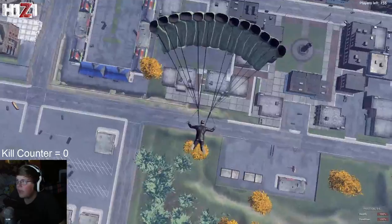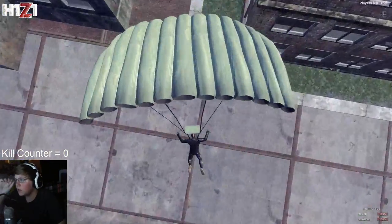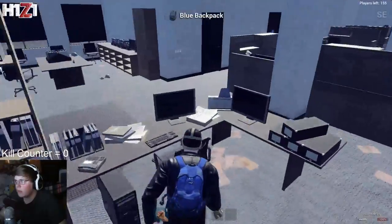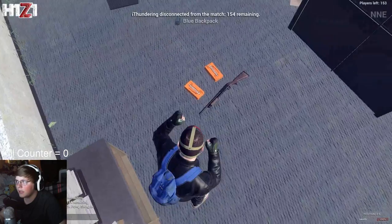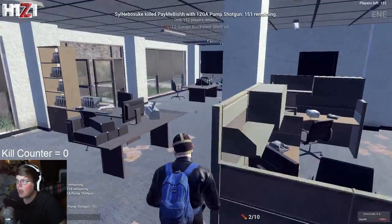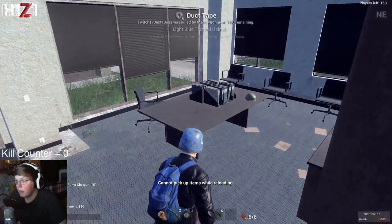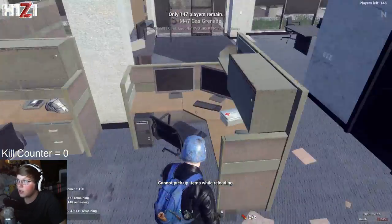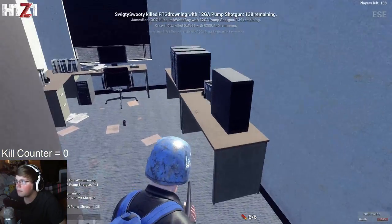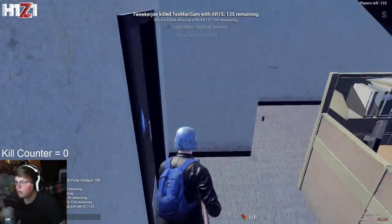Alright guys, we are landing in Pleasant Valley. This is a very good spawn for me because this is one of my favorite positions to actually play. If you guys see these two buildings — one is kind of like a typical office building and the one next to it is a police building. I have a lot of fun going on top of police buildings, and this one is right next to a very big main road.